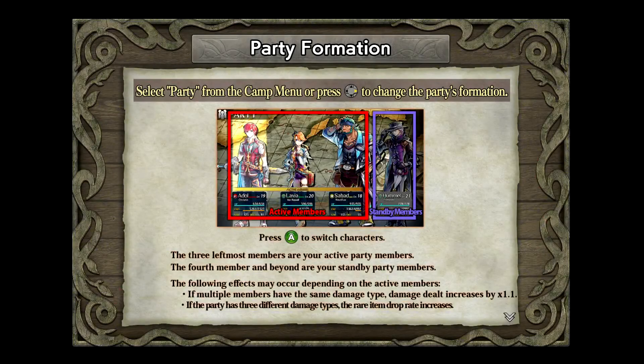A tutorial pops up: select your party from the camp menu and press right to change the party formation, press A to switch characters. Multiple members with the same damage type increase damage dealt by 1.1x; if the party has three different damage types, rare item drop rate increases. I'd rather have the rare drop rate than increased damage, so I'll be switching Hummel and Laxia around.